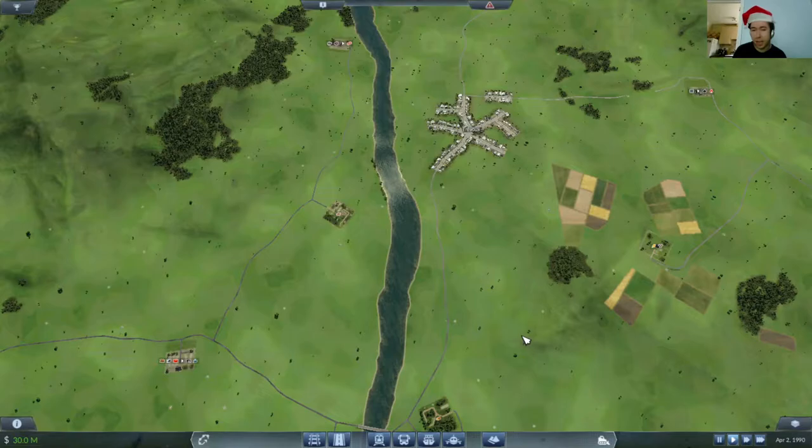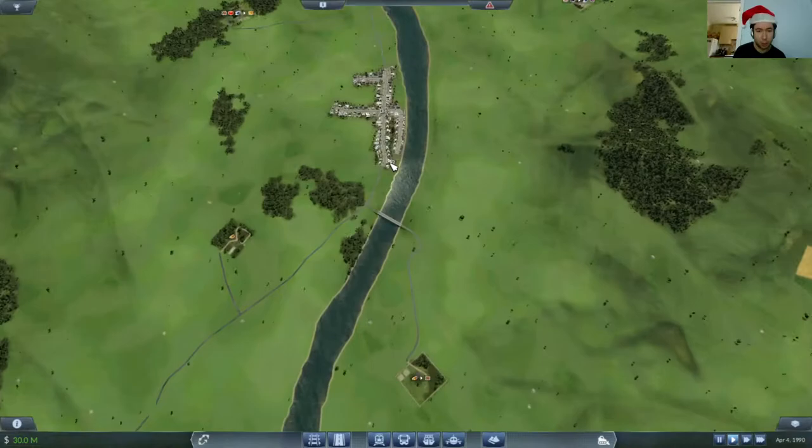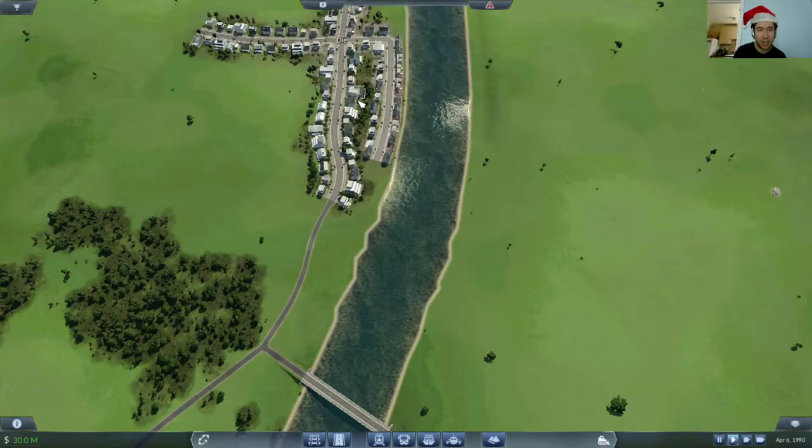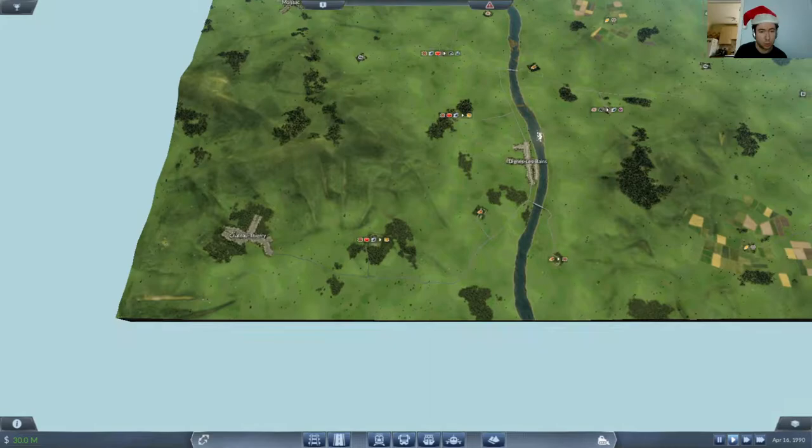Let's see what kind of spawn set we get here. So what places have we got? There's a town called Die — I think I might rename that. I'm not going to call it Die; I'm going to call it Dignes-les-Bains, which is a place on the south coast. What else? We've got Chateau Thierry, which is quite tucked away in the hills over there. That's fairly interesting.